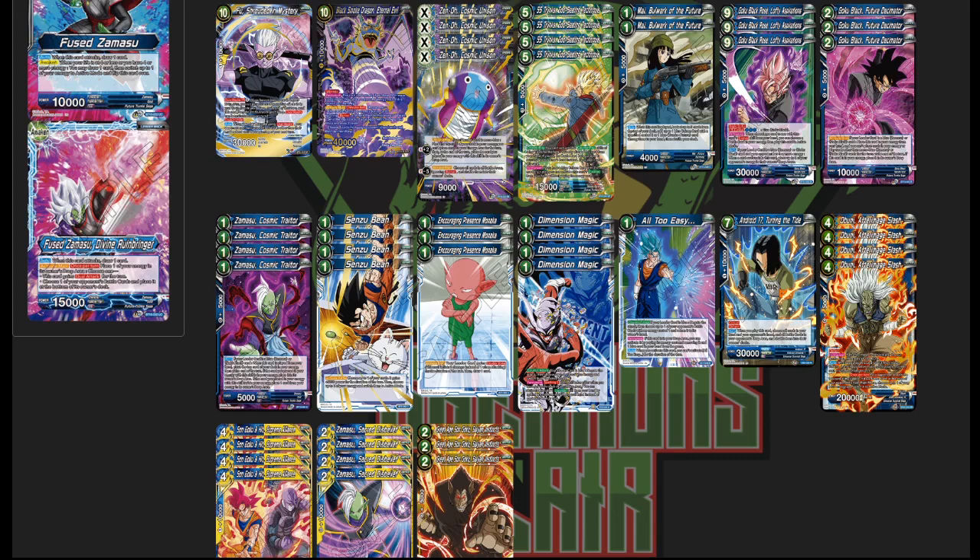Sin General is a very strong deck, especially against blue. I've been testing against Anthony a lot just to get a feel for when to bounce the nine-drops with the Zeno Unison or the Zamasu leader, and when to exploit their weak spots — but the deck is really, really strong.